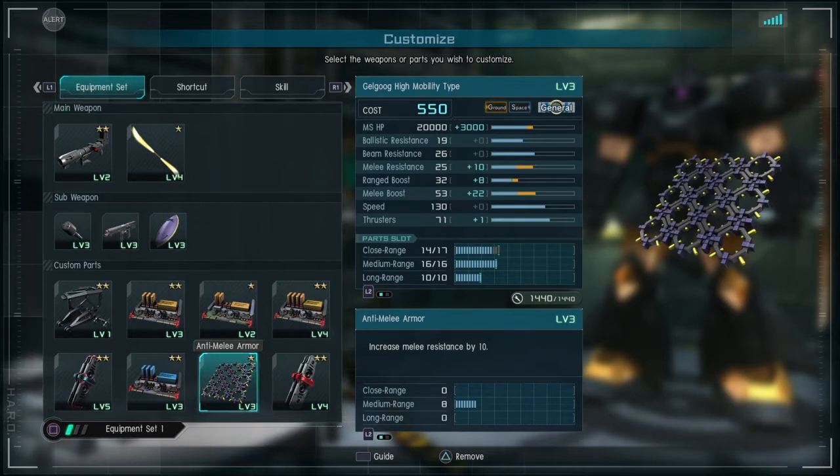This is a melee-oriented build. It is really dangerous with its speed and being a blue zooka. It has 130 speed like most other Gale Googs, and 70 thrusters base — with enhancements it goes up to 71. So I don't need to throw any thruster parts on there, and with this version of the build I can't really fit the thruster part on anyway.